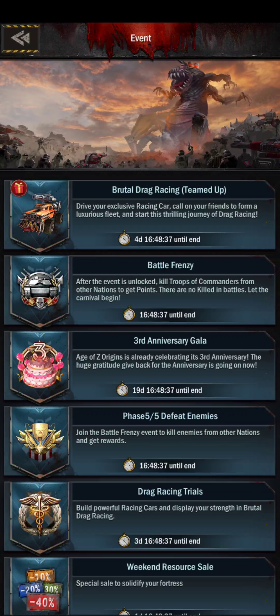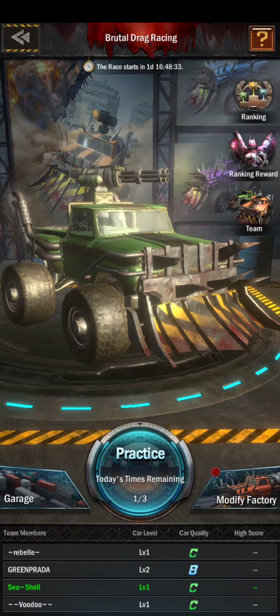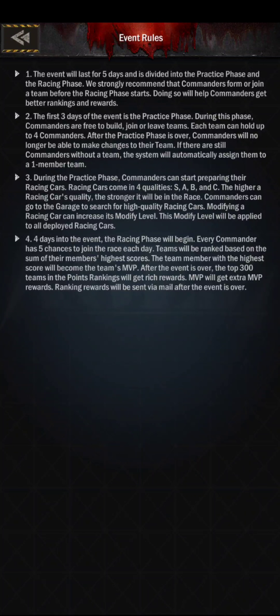This is the second day of the event. The very first tip is to read the rules in the top right corner at the question mark. They're actually pretty well described. The key thing to remember is to join a team and then practice in the first three days so you get the hang of it.